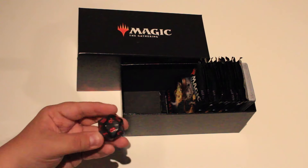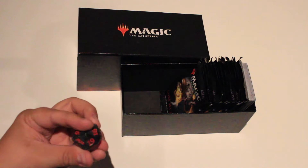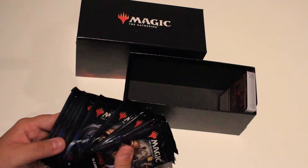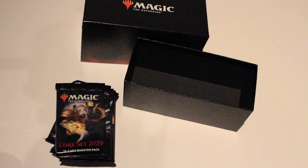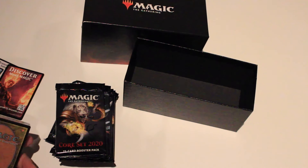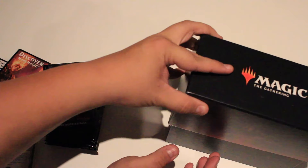We have an extra-large spin-down die, and this is actually extra-large — larger than the usual ones. It has M20 on it, and it's a nice gray with red print, surprisingly visible. We have our 10 boosters and some advertisement. And our promo cards. We also have this nice box — the color theme for this one is black and red. Very nice indeed.